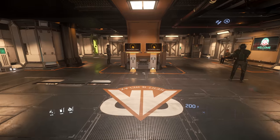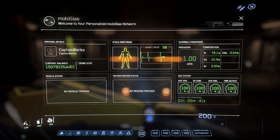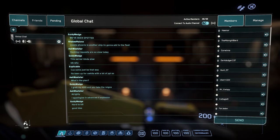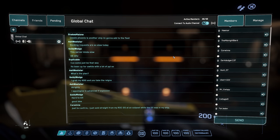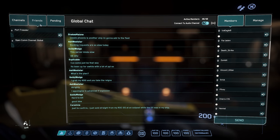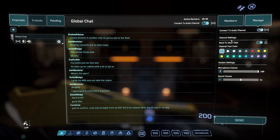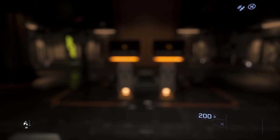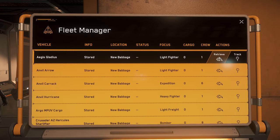Now let's talk about the Mobiglass really quick. Press F1 to bring it up - you'll see your name, money, crime stat, and all basic information. Bottom left, the first thing to look at is the ComLink - this is where you call for landing, see global chat, see everyone on the server in the global list, see your party and people on your ship, and add or remove friends. Top right under Manage you can send chat to your visor, change chat color, and change the volume of incoming and outgoing sound from your microphone. Next is the Vehicle Loadout Manager where you can make upgrades to your ship after buying components.